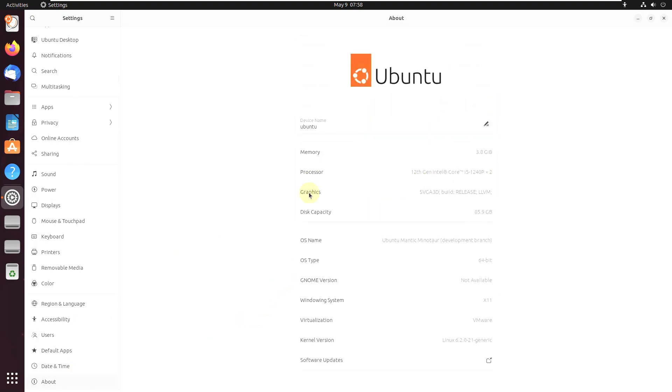Let's check the About section for this Linux distro. I'm running it as a live boot. It says device name as Ubuntu, 4 GB of RAM, as mentioned for VMware. This is my CPU and disk — I used 80 GB of hard disk but it shows 85.9 GB for some reason. The operating system name says Ubuntu Mantic Minotaur Development Branch. It's a 64-bit architecture, and GNOME version is not available yet — expect it to be around 44.3 or 44.4.